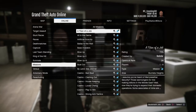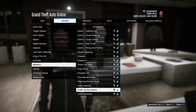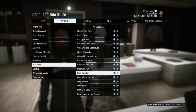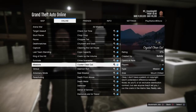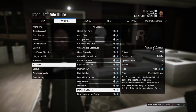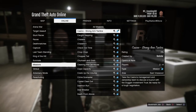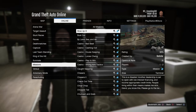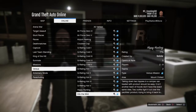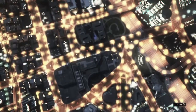Crooked Cop is under Versus — I was looking for it because I didn't know what it was listed under, but it's under Versus. You want to make sure the outfit saves completely, because if not the outfit won't save and you'll have lost all your outfits for no reason. Go to Versus and start up Crooked Cop.